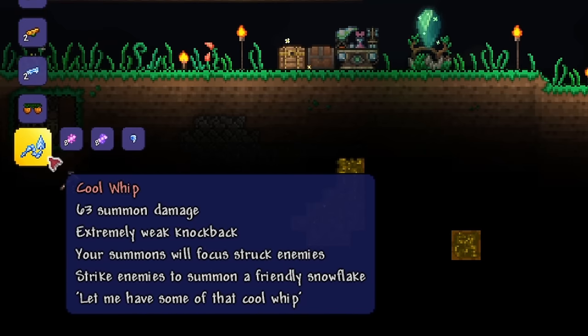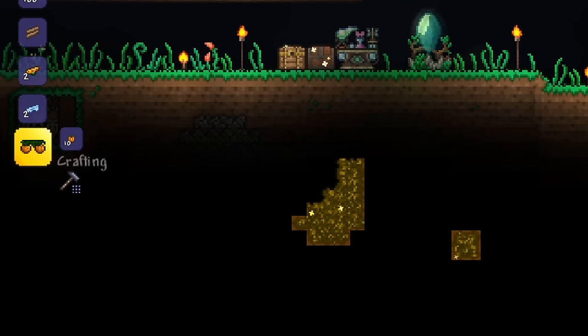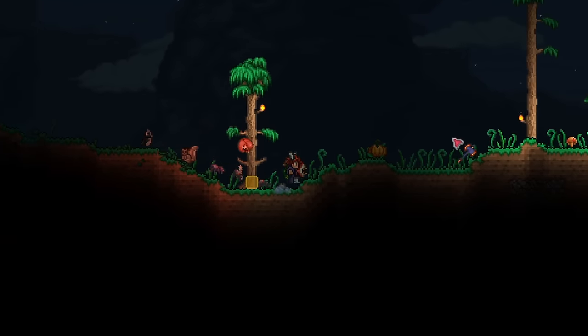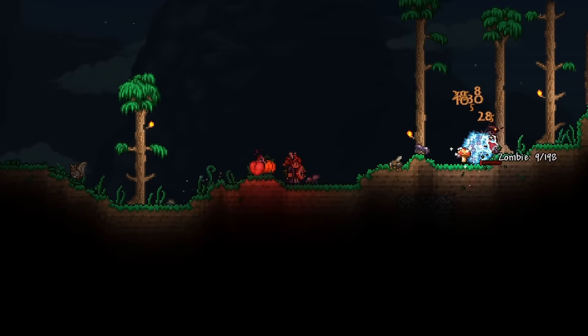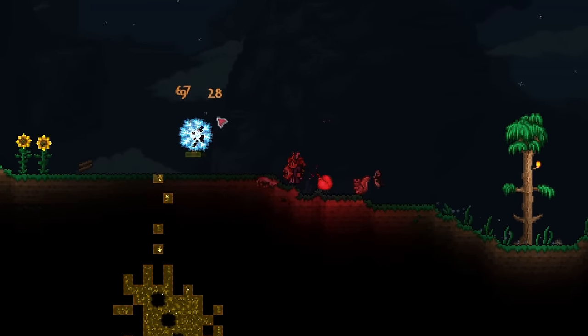With that, we can make the cool whip, which is our first hard mode whip upgrade, especially if you didn't get the firecracker from the Wall of Flesh. The cool whip summons a snowflake that attacks enemies, but it's honestly not that great. It's extra good for worm-type enemies like the Destroyer, but it's better than nothing.